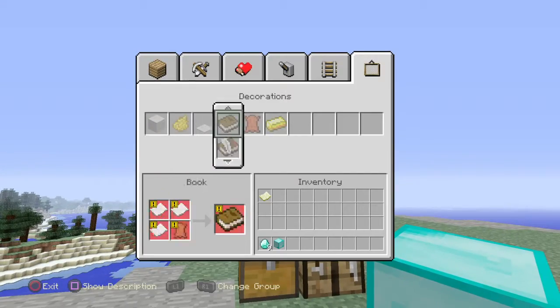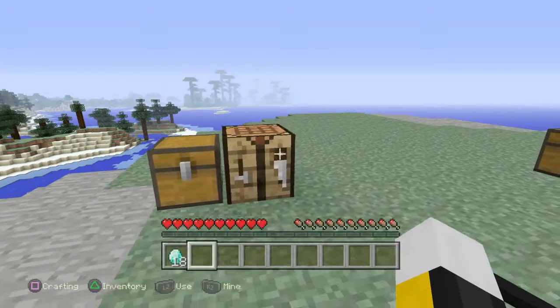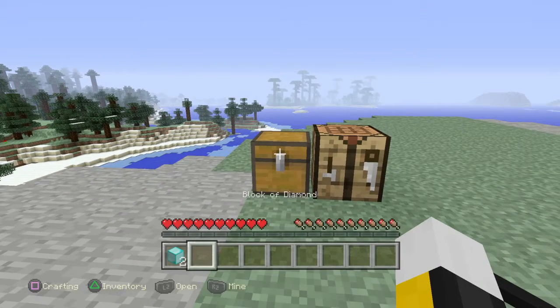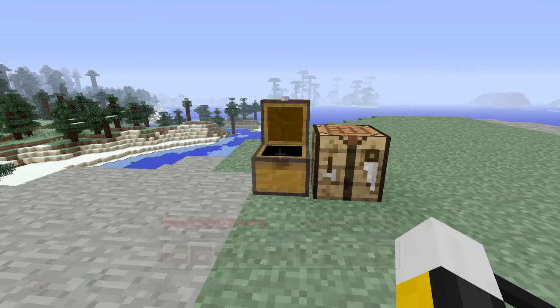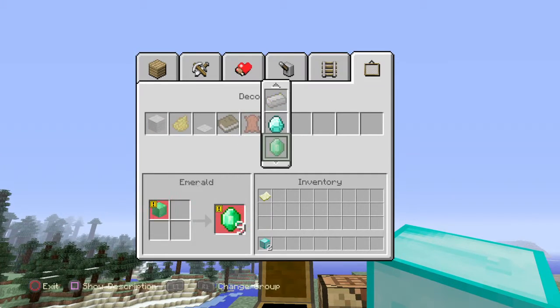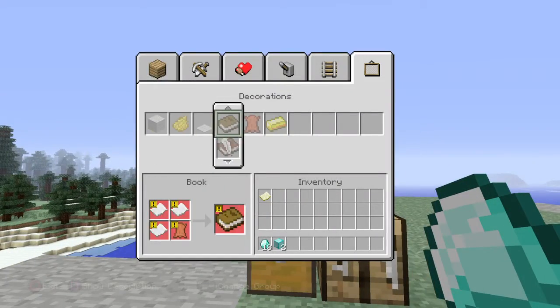Go over to this over here and turn it into diamonds or whatever you have. And then you can pick this up and turn this into diamonds. And this works. It's a pretty good glitch. I do not advise duplicating — I do not recommend doing it as it is a glitch and it's not meant to happen.